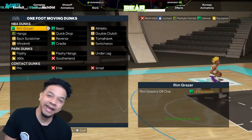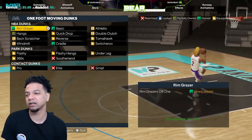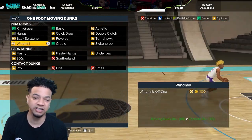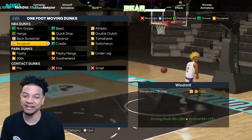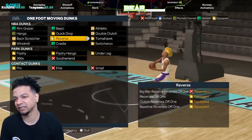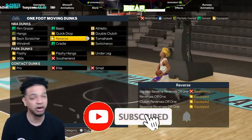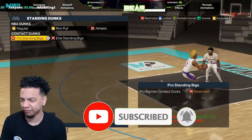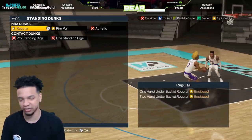Go put these dunk packages on. I'm running with an 86 dunk, just to let you guys know. I don't mind the back scratchers at all — I might even throw in the windmills. I like a good windmill. My dunks: I use quick drops, reverse, all the fast ones — the switcheroo, the tomahawk. I like all the fast ones, and of course the contact dunks.